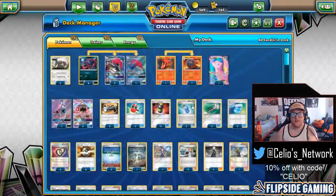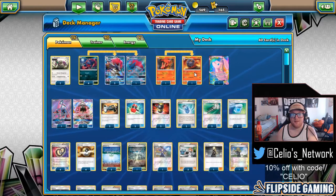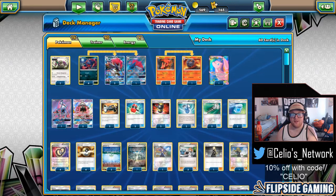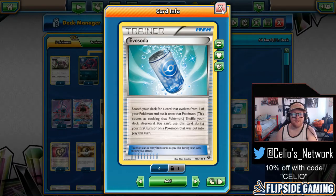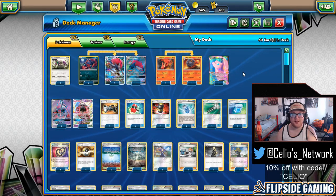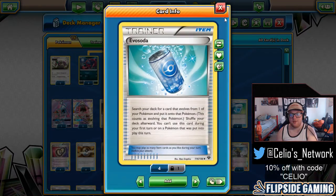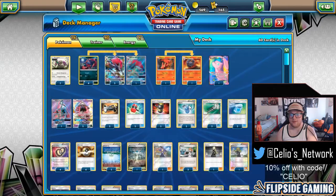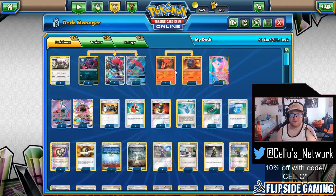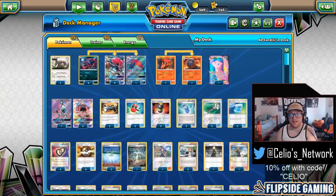Next we have two Evo Soda. It's really nice to get out Zoroark GX or sometimes Magcargo onto your benched Slugma — adds consistency to the deck. It's kind of like a fifth and sixth Ultra Ball for Zoroark GXs in the mid game. I don't think I would go down to less than two, and even three might be nice, but I don't think we have room for more than two right now.